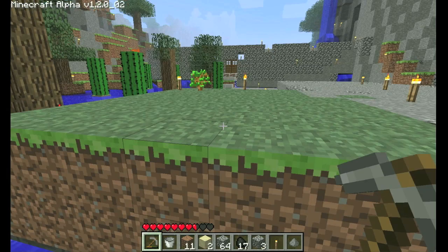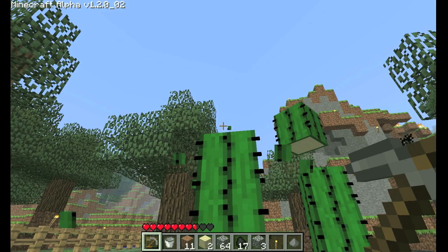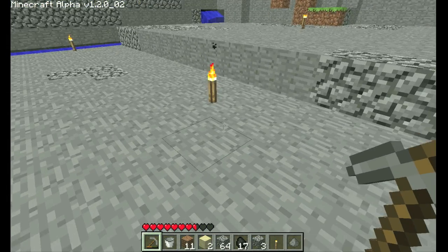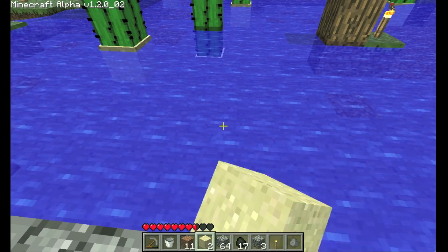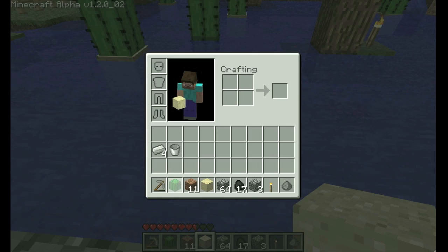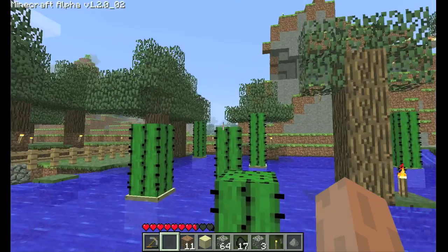Whilst I've got you, I'm going to show you how to farm cactuses as well. Cactuses only grow in sand — just keep that in mind. I've got some sand here. As far as I know they only work very close to a water source, though I'm not 100% sure about that. We'll throw it down there and we have a cactus. Stick it down, and again over time it'll end up being that tall.